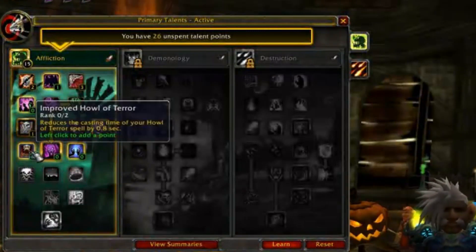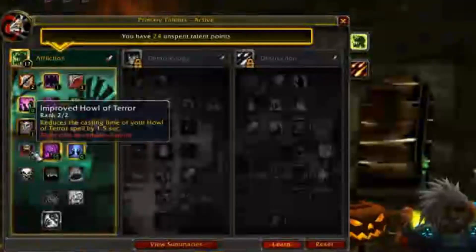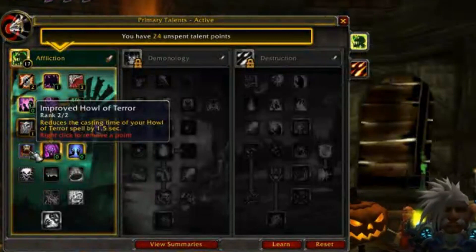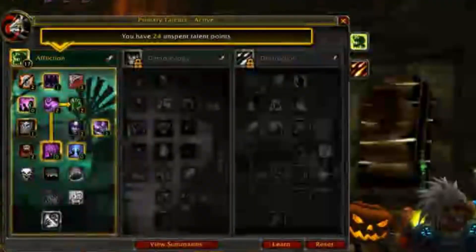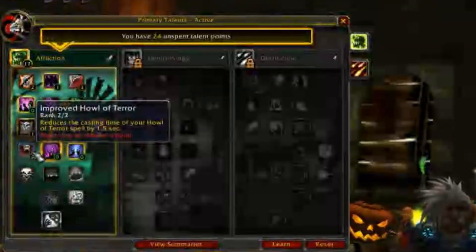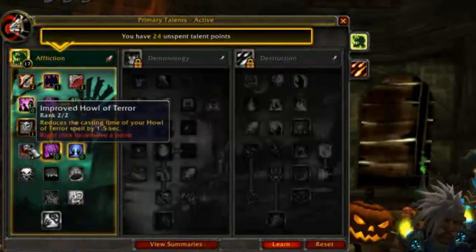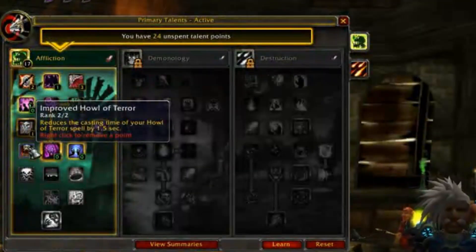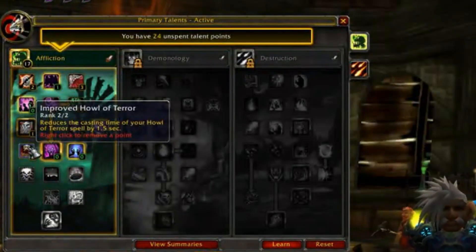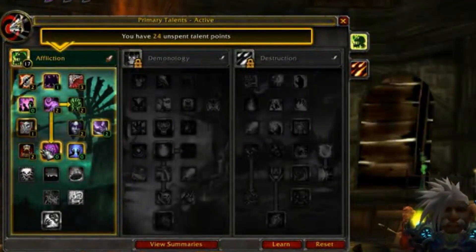We have Improved Howl of Terror, which reduces casting time of Howl of Terror. This makes it an instant cast at 2 points — that's a free Fear Bomb. It's the equivalent of a Psychic Scream from a Warlock, lasting about 8 seconds. It's an instant fear that isn't Death Coil, with a shorter cooldown than Death Coil, and it's an AoE Fear. So if you end up with a Rogue and a Warrior beating on you, you just pop that, get the hell out of there, dot both of them up. Definitely take those 2 points.